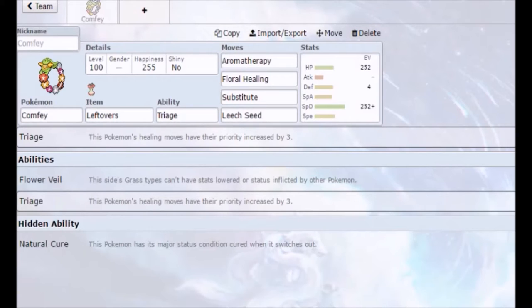This Pokemon gets a few interesting abilities. It has Flower Veil, where grass types can't have their stats lowered or status inflicted upon them — that right there is really good. Then Triage increases healing move priority, and not to mention this thing gets a crazy healing move. Its Hidden Ability is Natural Cure — we all know what that does.